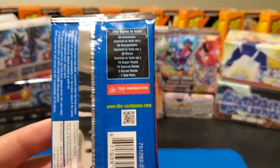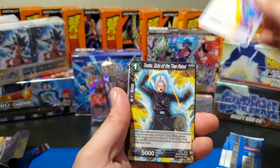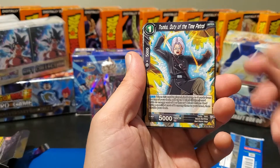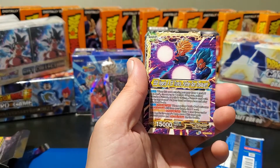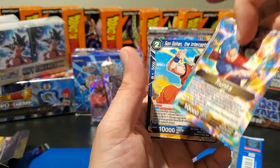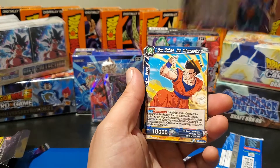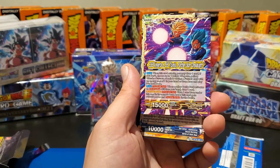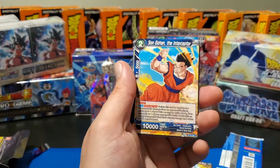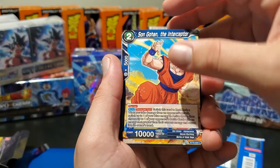We have 'Carefree Playtime,' we've got 'Trunks Duty of the Patrol' — our first leader card there. I think this is one of the leader cards you're gonna want, Trunks in this set. Super Saiyan Blue Vegeta and 'Super Saiyan Trunks Father-Son Onslaught' — that looks awesome, guys. And some Gohan — 'The Interceptor.' There's definitely some Gohan cards in this series that are worth chasing.